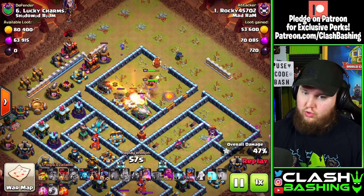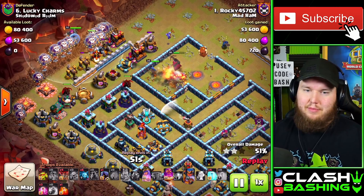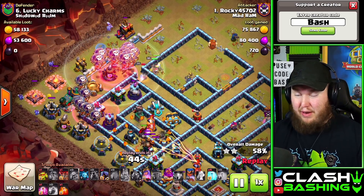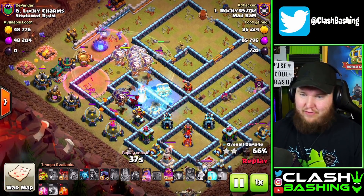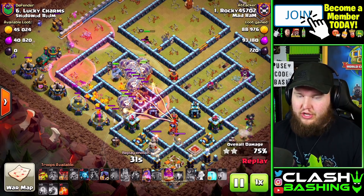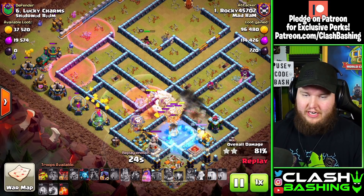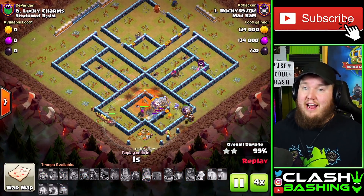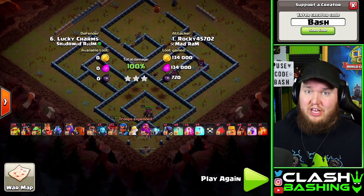This is one of our favorite attacks in Mad Ram right now — the Houdini Lalo, with super wizards inside the blimp to set up pathing and get a lot of value. With the value from my heroes and the sneaky goblins, this base was crushed. It's pretty much just balloon cleanup at this point. We freeze through that multi, hit the warden ability, and there's not much left. That's the attack where I used 19 sneaky goblins to get a three-star.